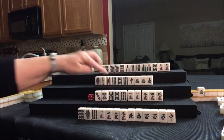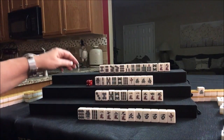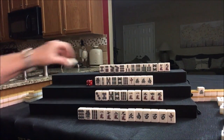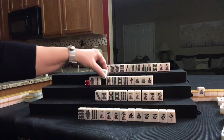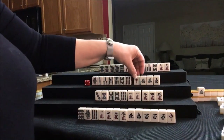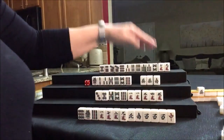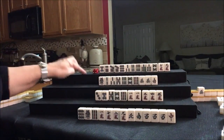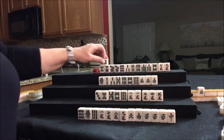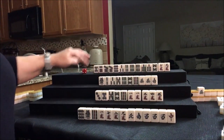2-crack was discarded — nobody can take it, so we draw 3-BAM. That's a keeper. We have a Pon of white dragons out, reds are already out. Discard. Drawing for North — 6-BAM.